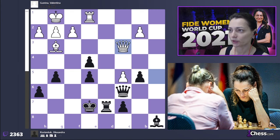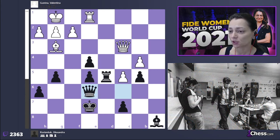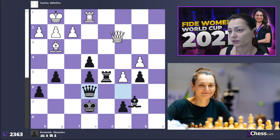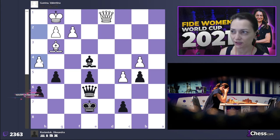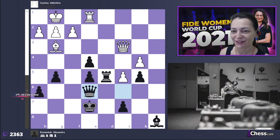Here bishop b4 would have been stronger, but I calculated the line that actually happened — a quite forcing line. I think this position is about equal, but Valentina misplayed it a little. She needed to play for a draw, but she needed to win this game — that's the problem. The strongest move leads to quite an equal endgame, but she should have played queen a1 anyway, because it's not that simple and she does have some chances.